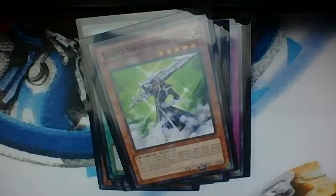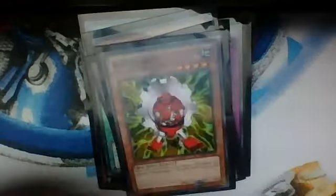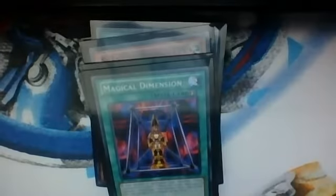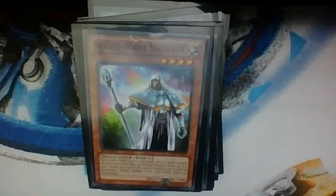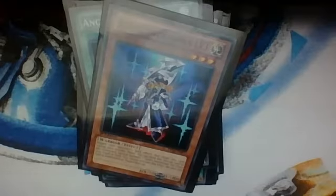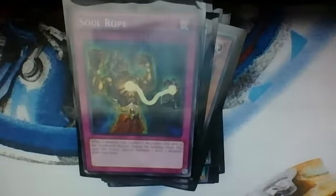The next one: the Ultimate Sword of Raveen Knight, Silent Swordsman Level 5, Mirror Force, Green Red Gadget, Magical Dimension, and the Magician — a Skilled White Magician — the Ancient Rules Card, Silent Swordsman Level 3. Trap Hole, Soul Rope — it's not really in this deck, but it's a Crystalized deck.